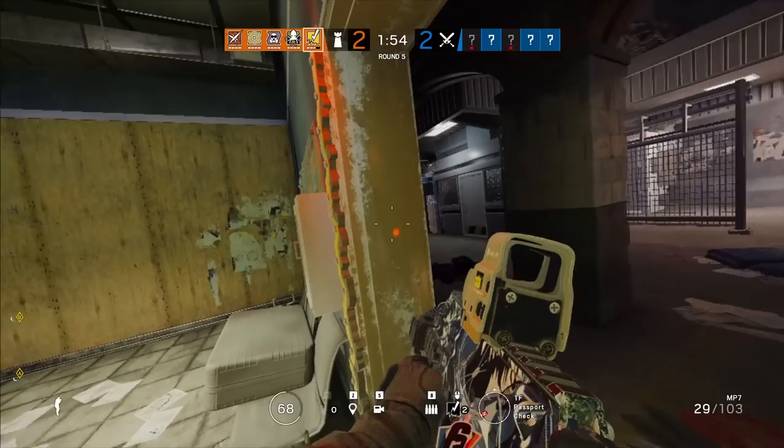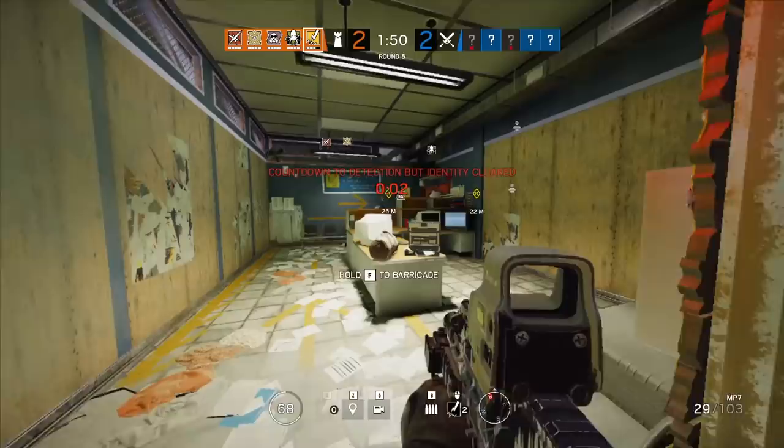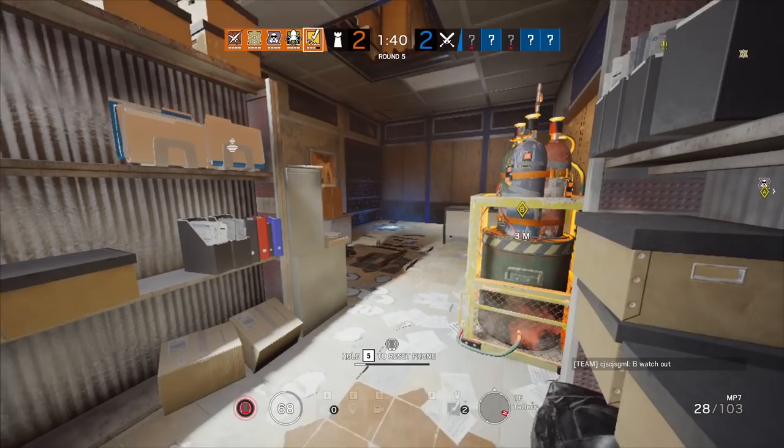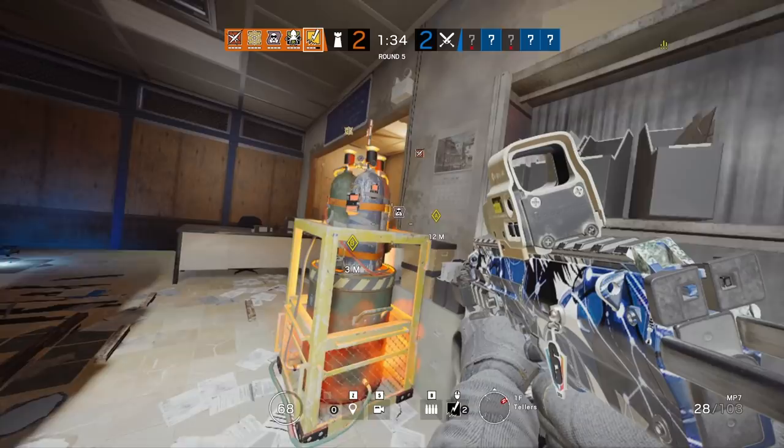An example of something that won't get destroyed nearby could be Frost's mat, because that's considered analog — there's nothing technological about it. Make sure as a Bandit you're paying attention to what's already on the wall, because if someone puts an ADS on there, you want to tell them, 'Hey, take the ADS off so I can bandit this.'